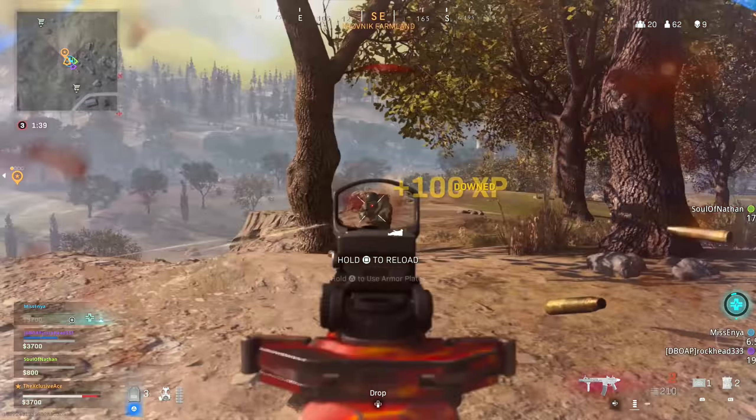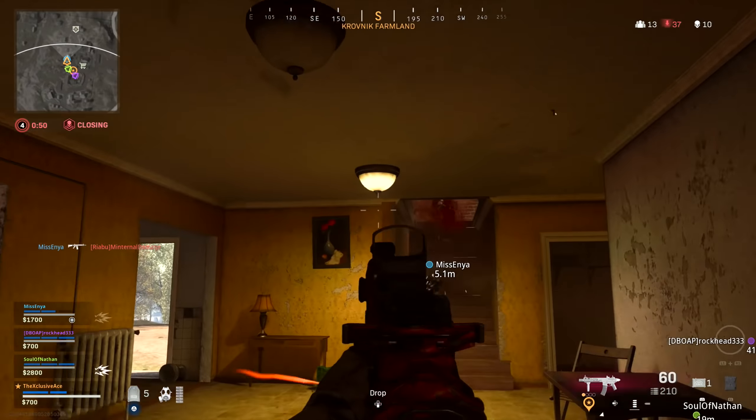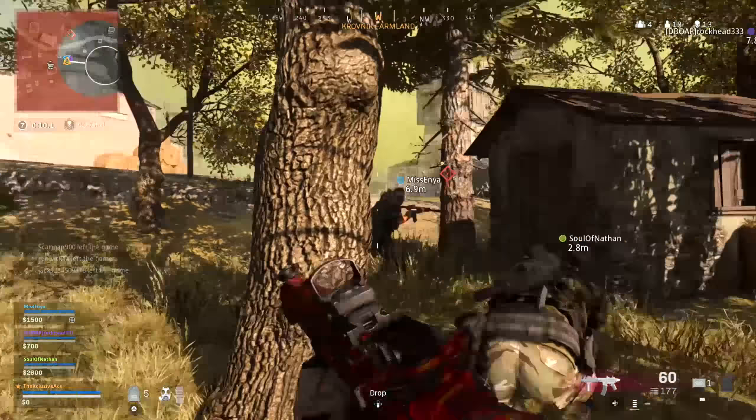One other thing regarding positioning: a lot of people claim these drops will always land equidistant between you and an enemy team. So if it drops 130 meters from you, exactly 130 meters on the other side would be an enemy team. However, I haven't seen any official source confirm this, and based on my experience it doesn't really appear to be true — I've had drops land near the edge of the circle where the opposite direction is well within the gas, making it very unlikely an enemy is 200 meters deep in the gas.